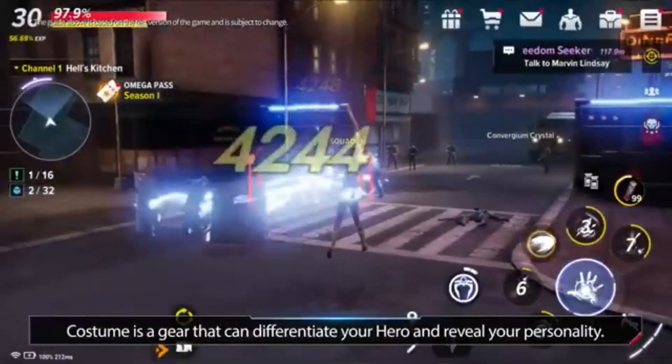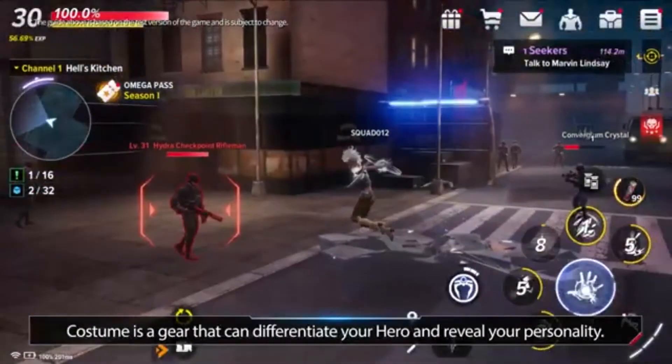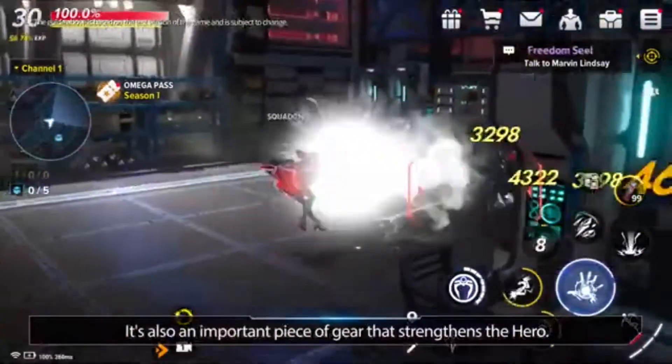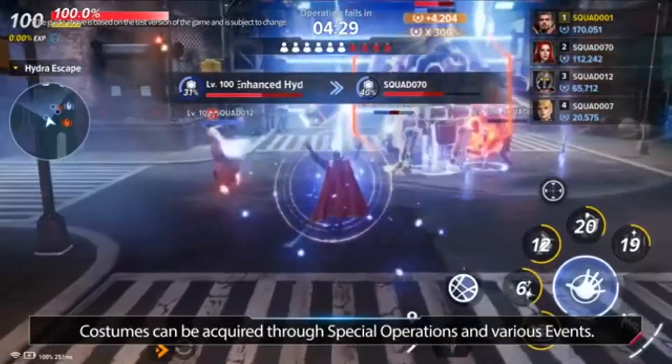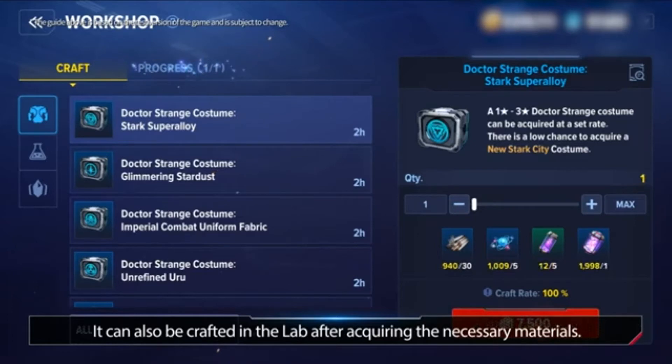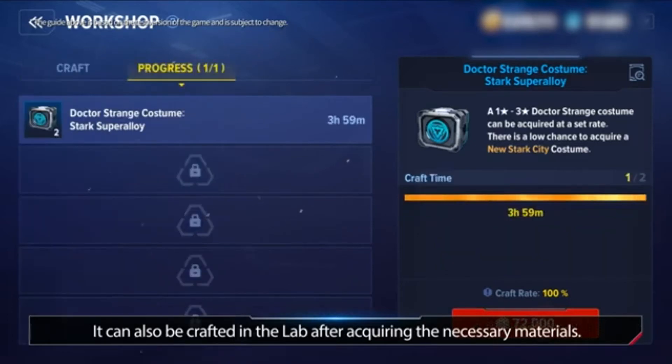A costume is a gear that can differentiate your hero and reveal your personality. It's also an important piece of gear that strengthens the hero. Costumes can be acquired through special operations and various events. It can also be crafted in the lab after acquiring the necessary materials.